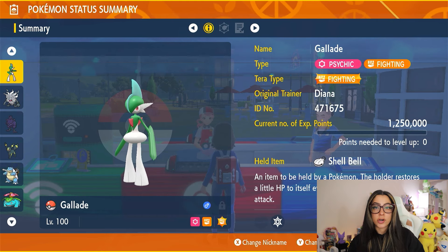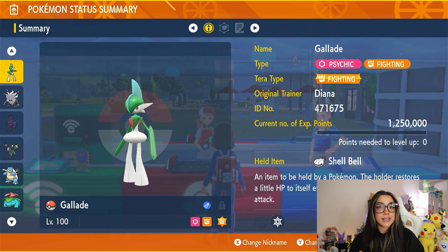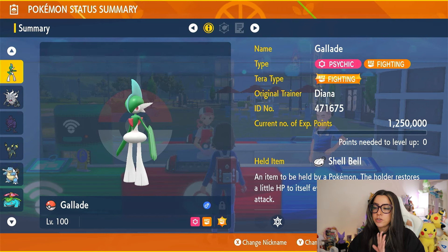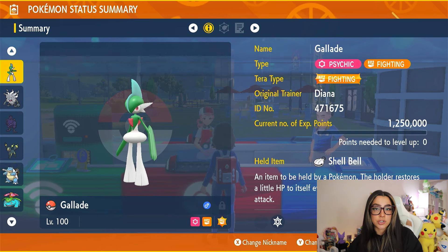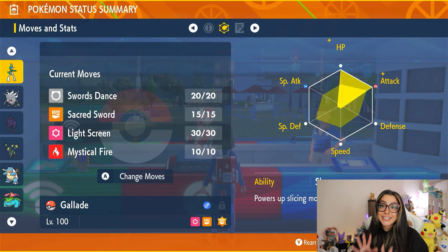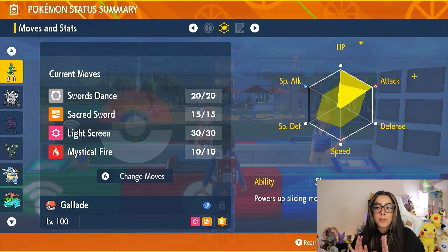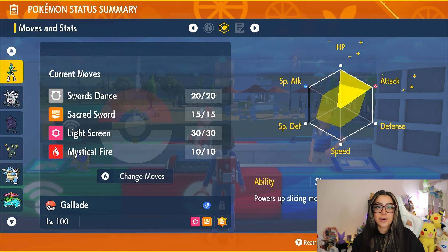Luckily, one of the Pokemon I covered in yesterday's group strategies video also works as a solo strategy Pokemon — and it's not Annihilape, actually. It's Gallade with a couple of adjustments. Gallade is a Psychic and Fighting type, and you want it to have the Fighting Terra for this raid. Its item is the Shell Bell, which means every time you use a damaging move on Blastoise, you'll regain a bit of HP. Its EV spread is going to be full HP and full Attack with an Adamant nature, and it has the ability Sharpness, which boosts the power of slicing moves. Its moveset is Swords Dance to help you set up, Sacred Sword as your big damage move boosted by Sharpness, Light Screen to help take special attack hits, and Mystical Fire which does a bit of damage and lowers Blastoise's special attack stat.